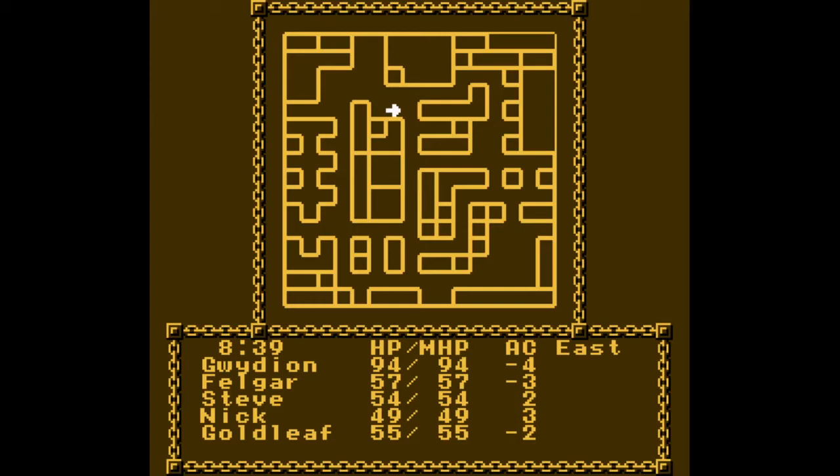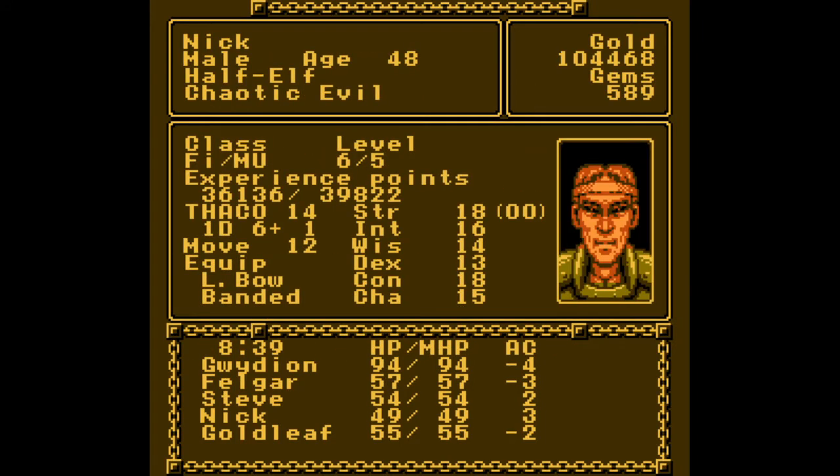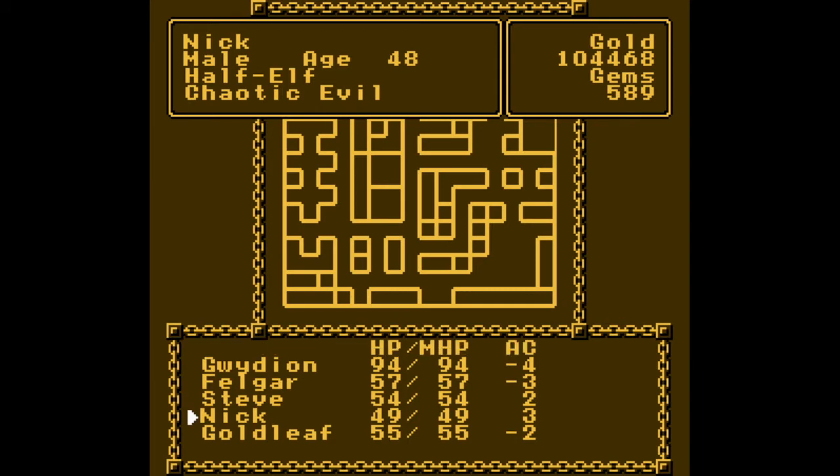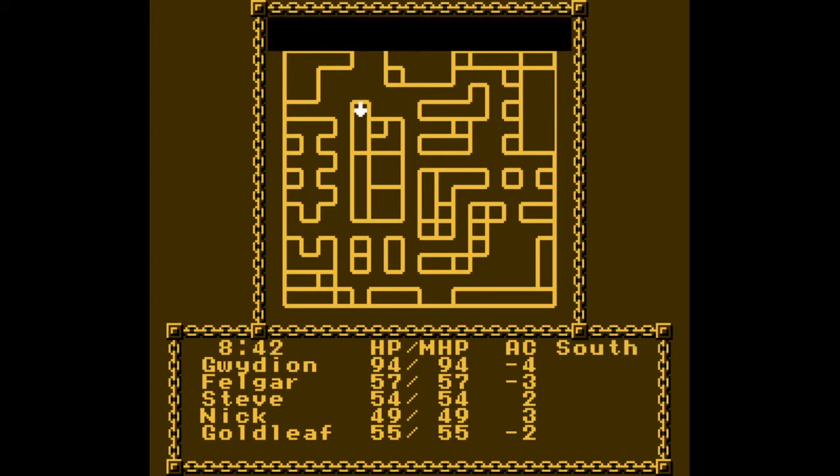Hello everybody, welcome back to Let's Play Pool of Ratings for the NES. So I sold a few items like the quarterstaff, had some things identified. The bracers that I got, I sold them because they don't seem to do anything. And I trained my Nick and Goldleaf to be level 6 fighters, which is the max. And then I need to train Gwydion and Steve to be full level.